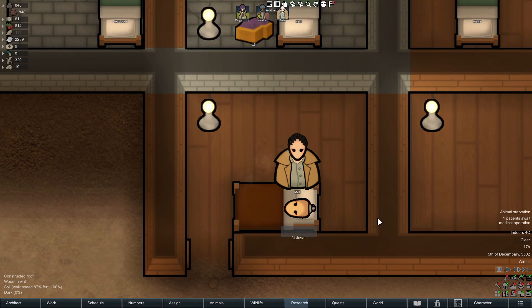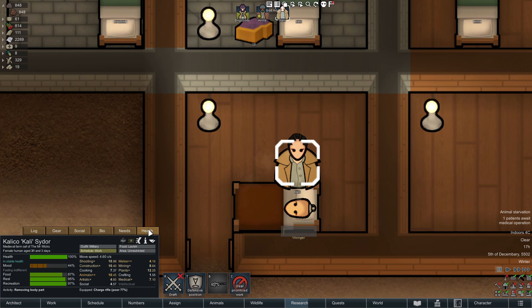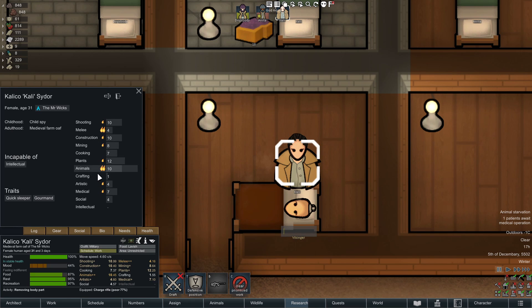We're back with some more RimWorld testing and training. Today we're going to be training up the medical skill — the most efficient way to do it and what levels you want to aim for. The overarching goal here is not just to get your medical skill really high, but high enough that you can start putting bionic parts onto your colonists. That's really the end goal.